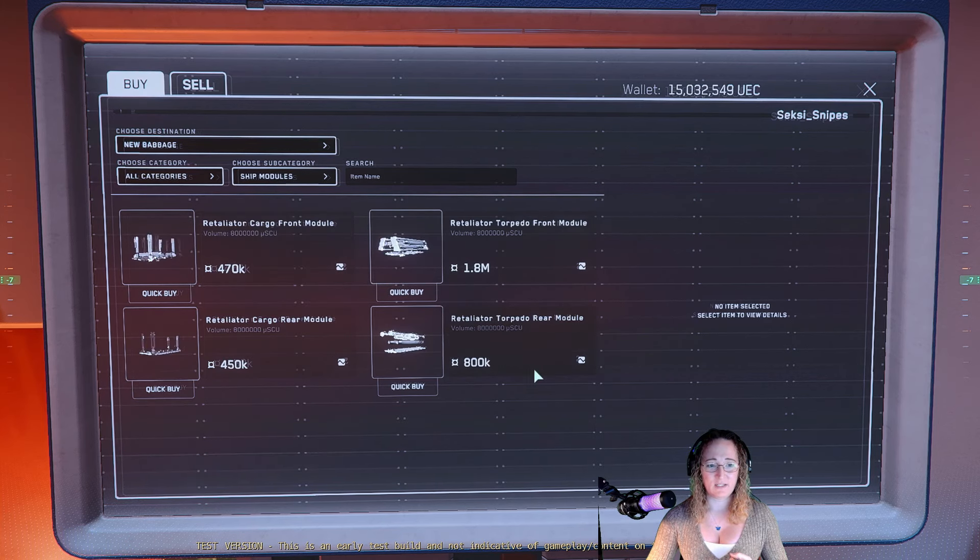Under ship modules, check it out. You've got the cargo front module, you've got the torpedo front module, you've got the Retaliator cargo rear module, and the Retaliator torpedo rear module.